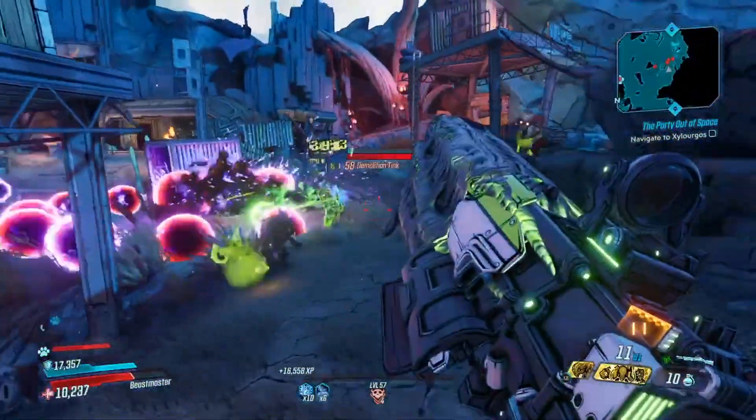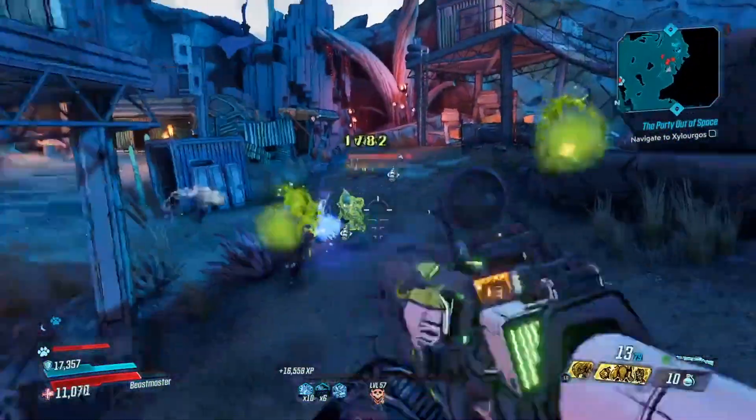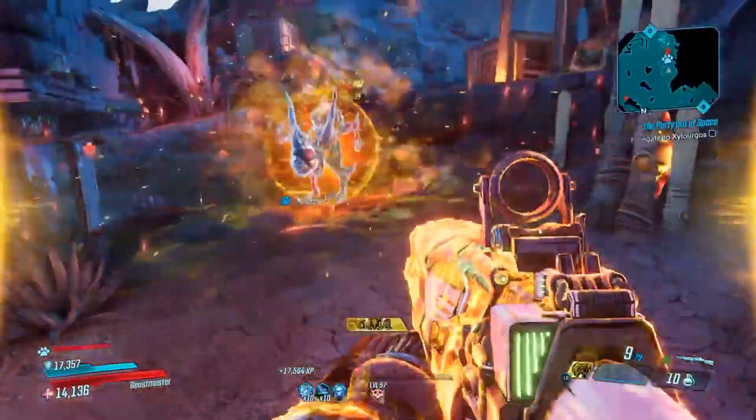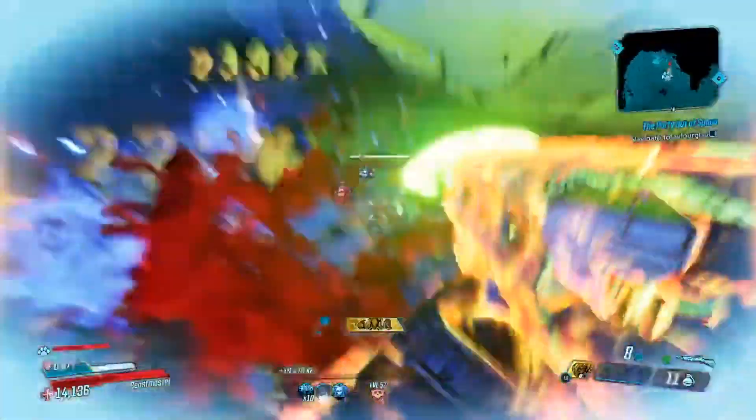Trial number two is the Trial of Supremacy. You can find this as a side mission on Nectrofella. It drops the Elementalist, the Cold Warrior, and the Rocketeer Commander class mods.